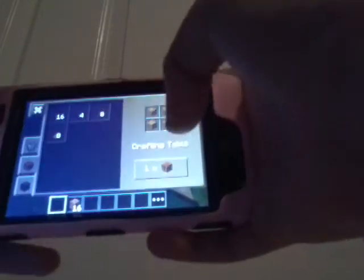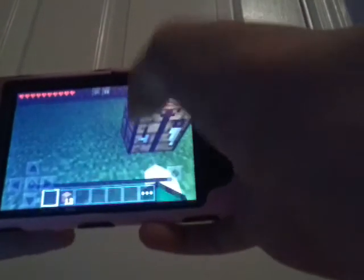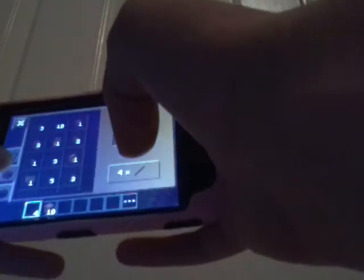Okay, so now I'm gonna create some wood planks and then I'm gonna create a crafting table. Let's make some sticks, then a sword and an axe. Okay, then let's grab my crafting table.